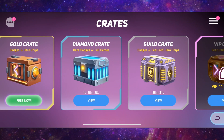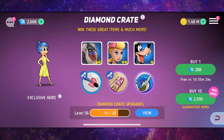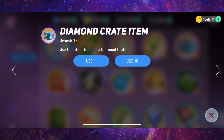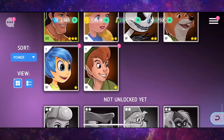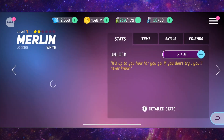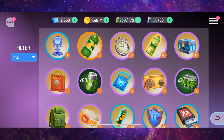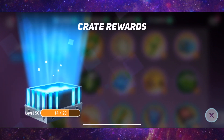In this video we're going to be opening around 30 diamond crates. We're going to open 10 with gems and then also open 17 that we've saved up. I'm looking for the new Lion King characters that got added recently. We also need Bo Peep from Toy Story, Anger from Inside Out, and Merlin. Let's open 10 to start with and see if we can get anyone new.